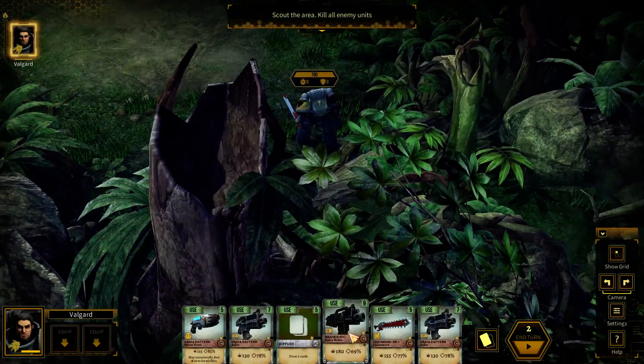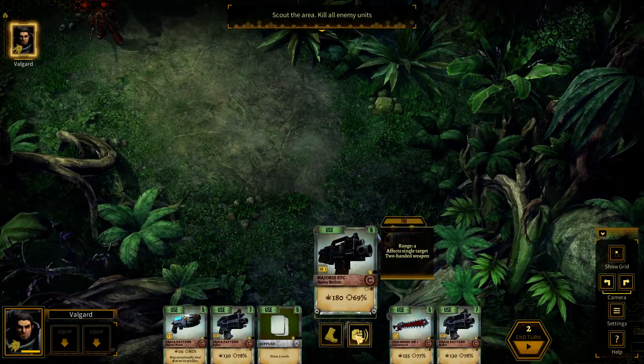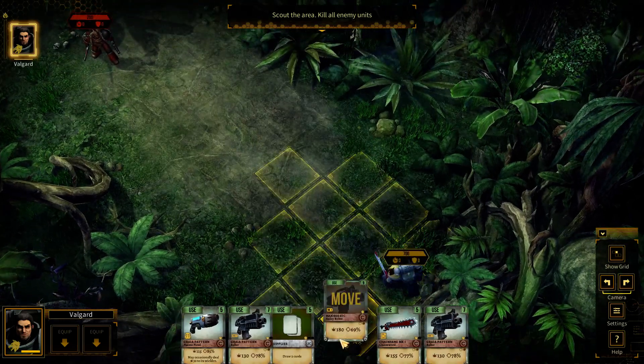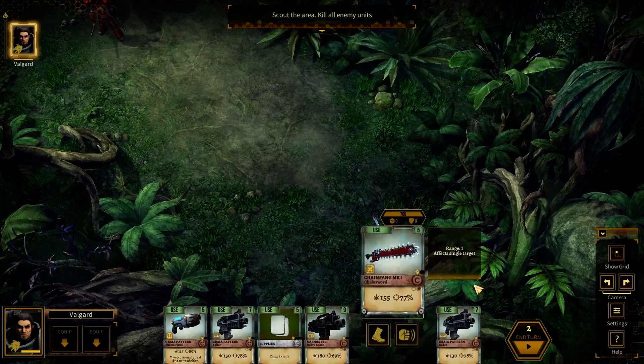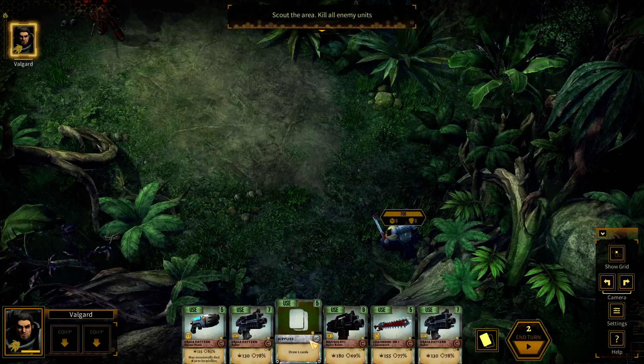Here are my weapons that I can use. I can use them, but then I don't have much range, or instead I could just move around, or I can use this to draw two cards.